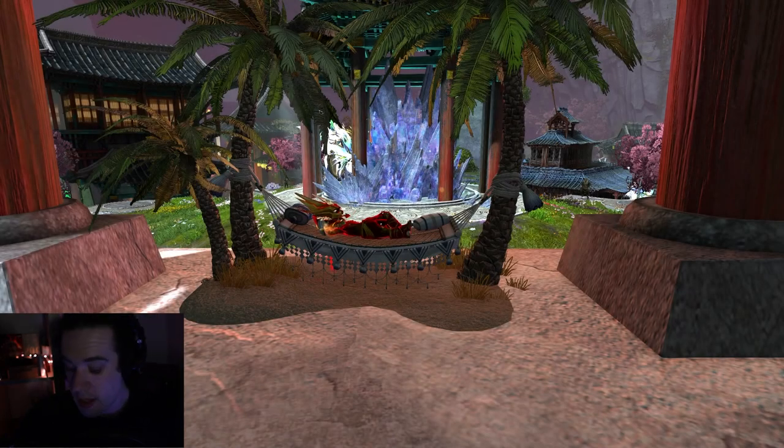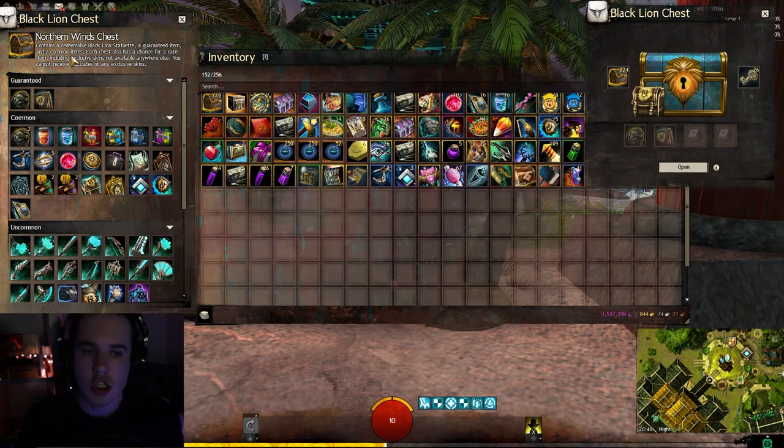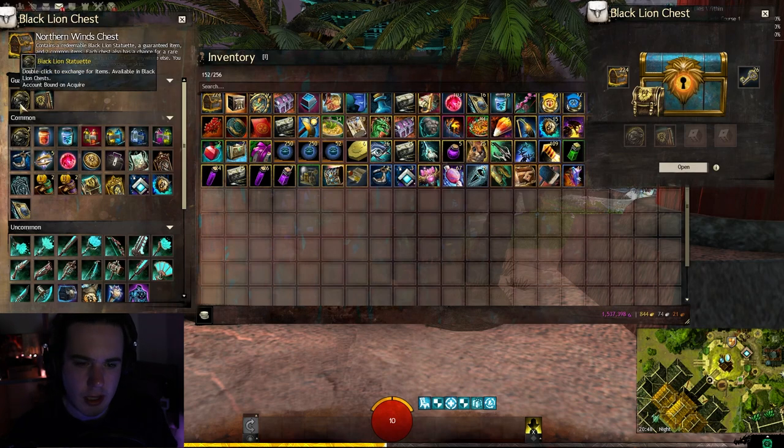Hey guys and welcome back to a brand new demo. Today we have the Northern Winds chest. Let's have a look at the loot and then open 26 of them — maybe 27, depending on how we feel — and see what we get.